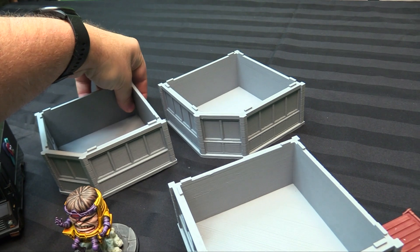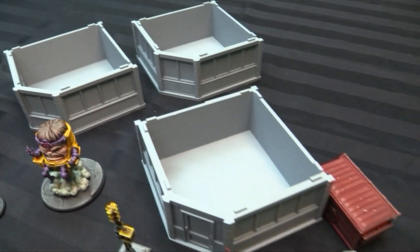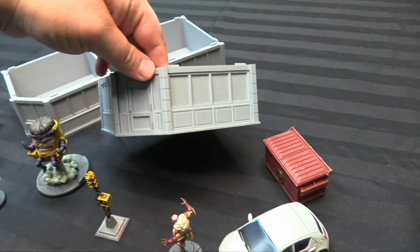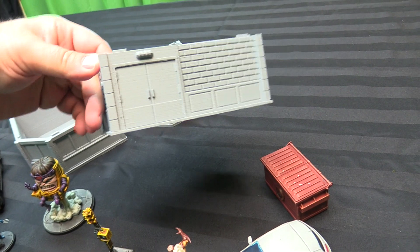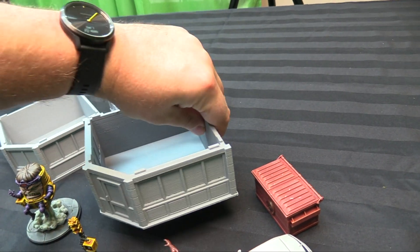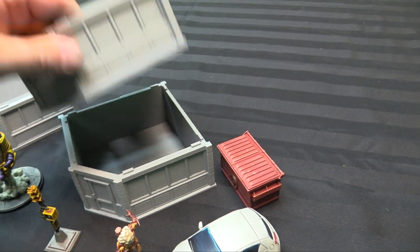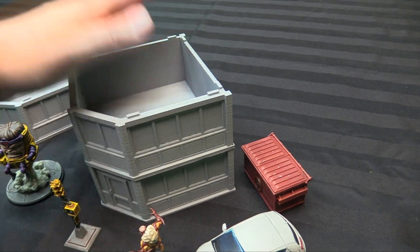If you want to use these for games where you require an interior, you can take the roofs off and so on. Then there's a ground floor piece. The ground floor piece has details like a front door, back door access, a little electric meter, and lighting as well. They all stack and are interchangeable.